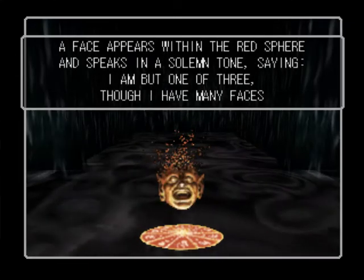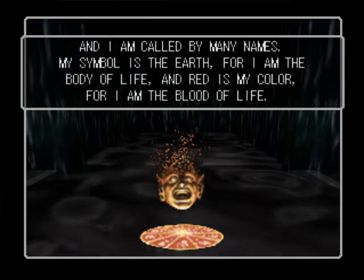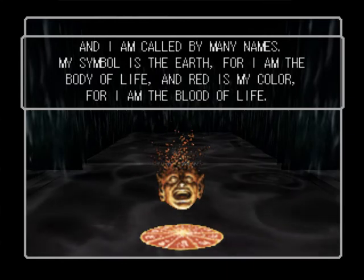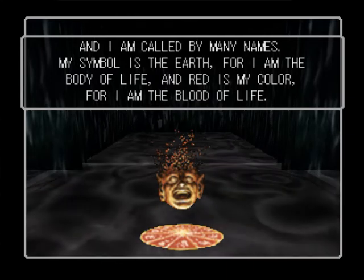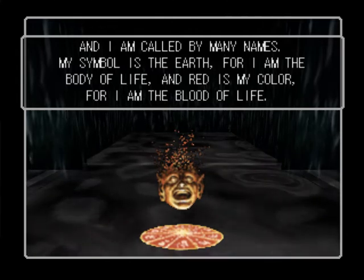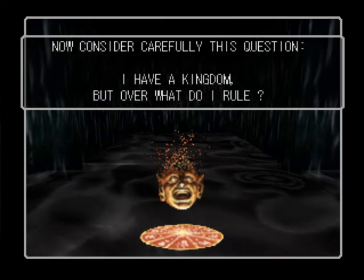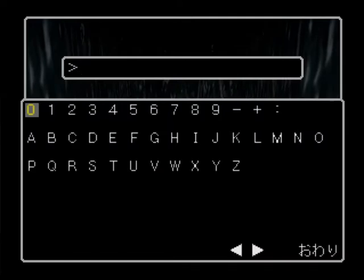A face appears with a red sphere and speaks in a solemn tone: I am one of three, where I have many faces. I am the symbol of earth, for I am the body of life, and red is my colour, for I am the blood of life. At least they've justified why he's red and fire's not red. Considering my question: I have a kingdom, but over what do I rule? Well, you rule over nature, my good man — because, you know, earth is nature.